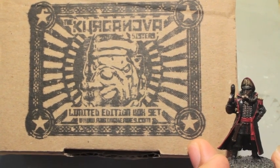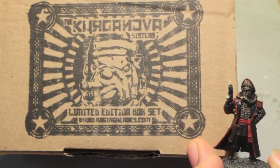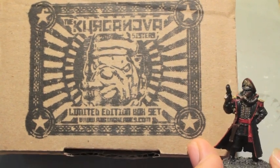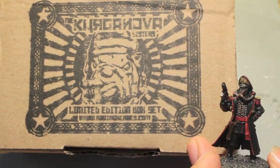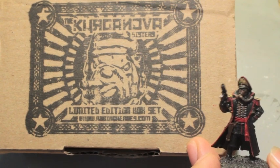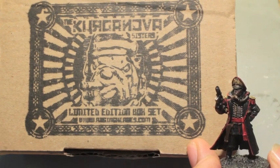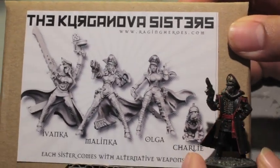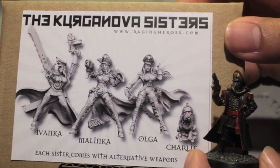What is up, players? It is I, Commissar Bain. You know, when you are a man like me traveling around the universe in your starships and whatnot, it is hard to find the time to go out and date. And that's why I joined Krieg Harmony, the online dating site, where I found these lovely ladies, the Kurganova sisters — Ivanka, Malinka, Olga, and even a little Charlie.